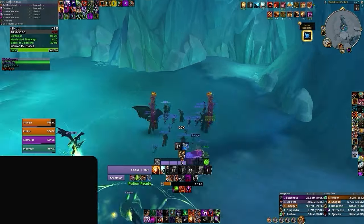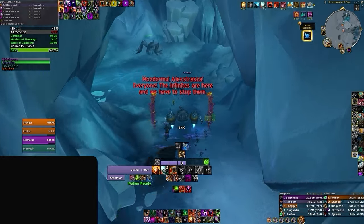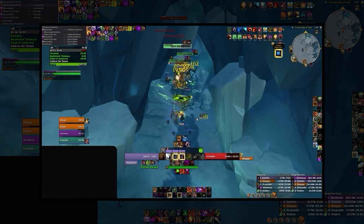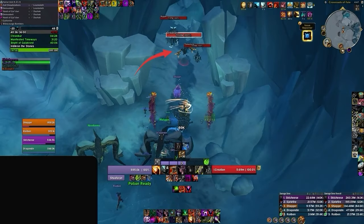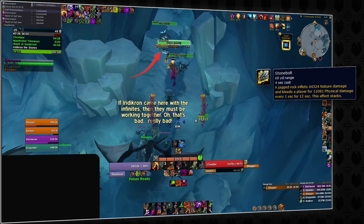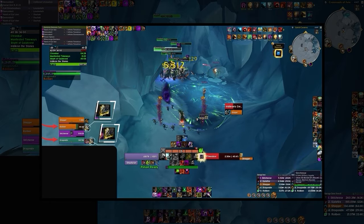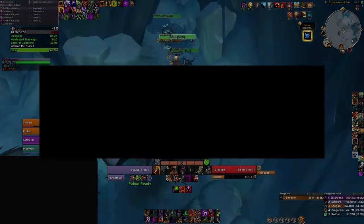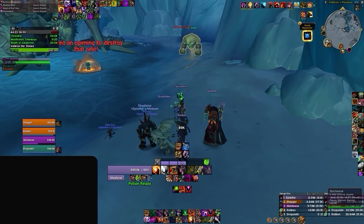With Galakrond defeated, it's time to move on to the last trash packs of the dungeon, which mainly consists of mobs we've already encountered: Epic Rippers, Time Slicers, and Chrono Weavers, along with a new addition — Iridacron's creation. This new mob has a high priority for interrupts, as you must lock out its stone bolt ability. Failing to interrupt it will result in a stacking bleed debuff that hits incredibly hard, although it can be removed with abilities like Cauterizing Flame and Stoneform.